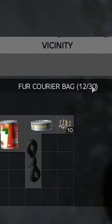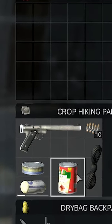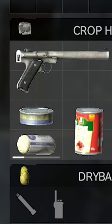As you can see, my backpack holds 30 and this one holds 63 — it's a significant upgrade. Now, when you get canned food like this, you're gonna need a sharp tool or a can opener to open it up, so we're gonna have to find that.